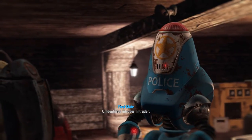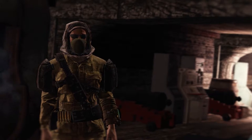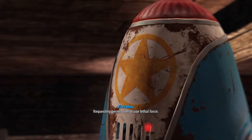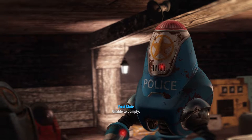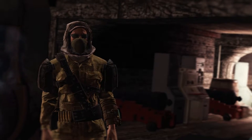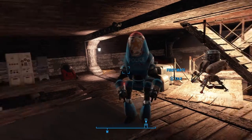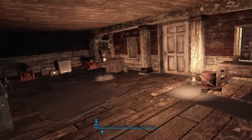Intruder! Intruder! This is the captain — this soldier is no intruder. Requesting permission to use lethal force. Whoa, whoa, easy there. Unable to comply. Stand down — that's an order. And for God's sake, use the accent. Aye, captain. Standing down. Okay, the first mate wanted to kill me — I don't think so.